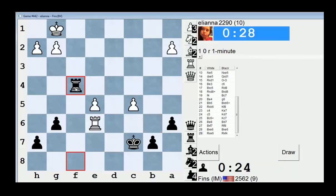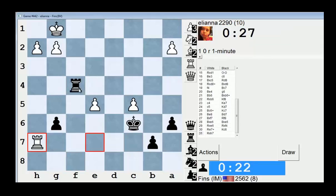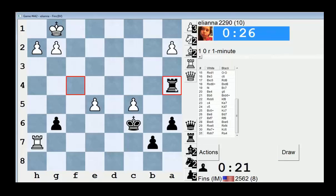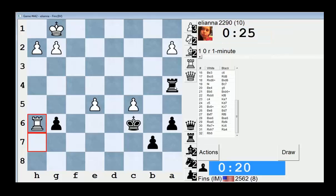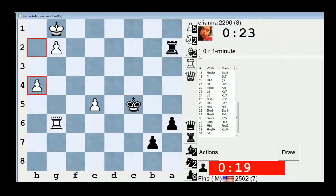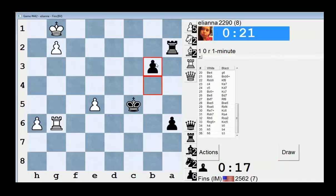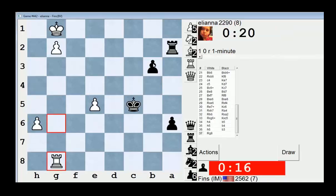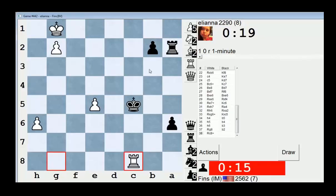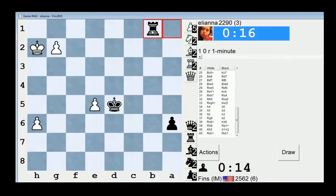I guess I take, then I'll go here. Check. This is unclear — descending. This is highly unclear. I think I'm winning now. Check. Yeah, I'm winning now. Amazing — they let that get away.